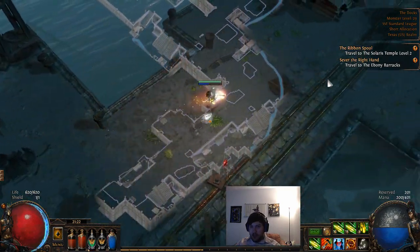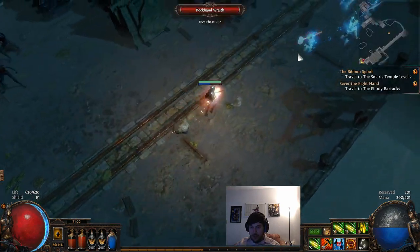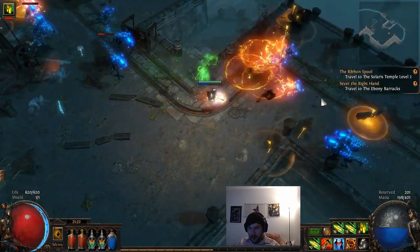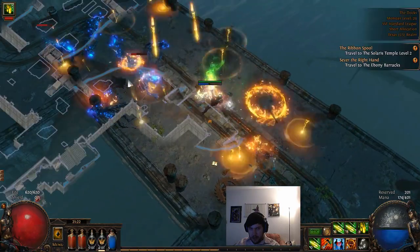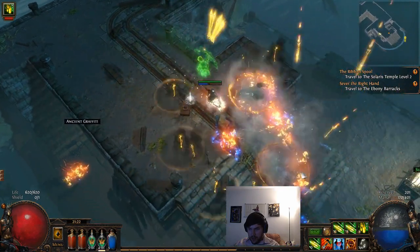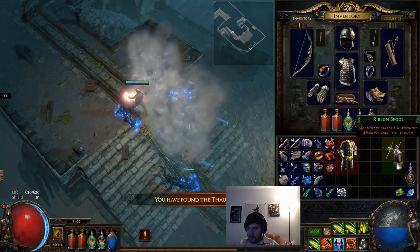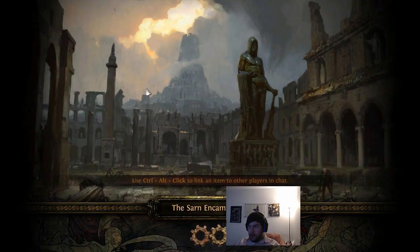My girlfriend who recently started playing gives me a good indication of the kind of stuff you'd want to know. We're going to continue looking for the dock that has our quest item - there are many dock ends. There you go - you can see the exclamation points. It's protected, like all the ends of the docks, by blue mobs. We now have the Thaumaturgical Sulfite and the Ribbon Spool, so we're going back to town since we already have the waypoint.